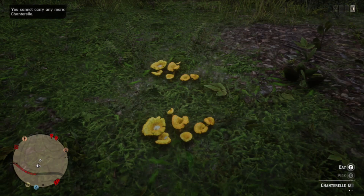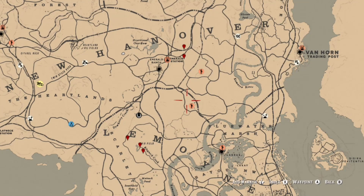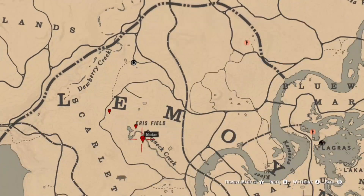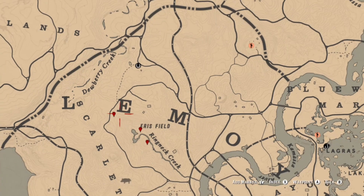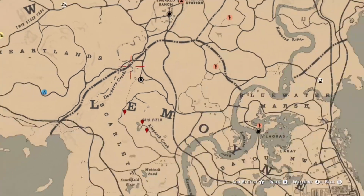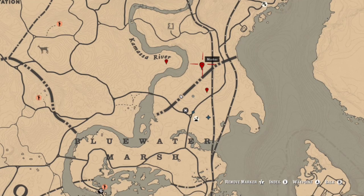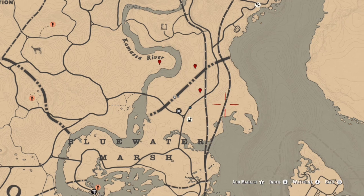First, let's talk about Chanterelle. You can find these in a couple different spots across the map. You can find them over in the Ringneck Creek area near Le Moyne — there are three locations, and usually three or four plants at each, so you only need to visit two. There are also some locations just north of Emerald Station and north of Blue Water Marsh near the Kamasa River. You should be able to get five to seven between any two spots.